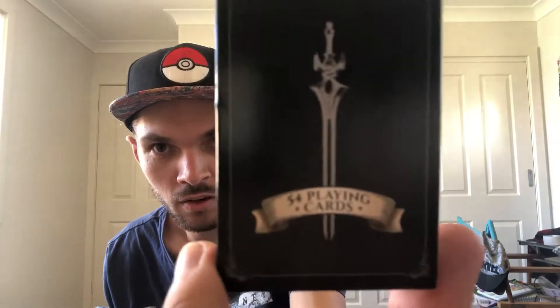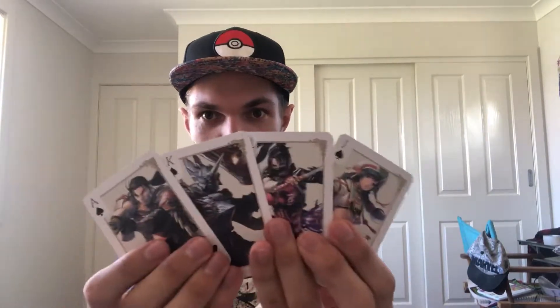They're packaged on the inside but it looks like there are regular playing cards. Jokers included — it says 54 cards on the box. So the Jokers are going to be included. But from the look of the Ace of Spades, it looks like the letter cards are going to have character designs on them. Yeah, that's cool.